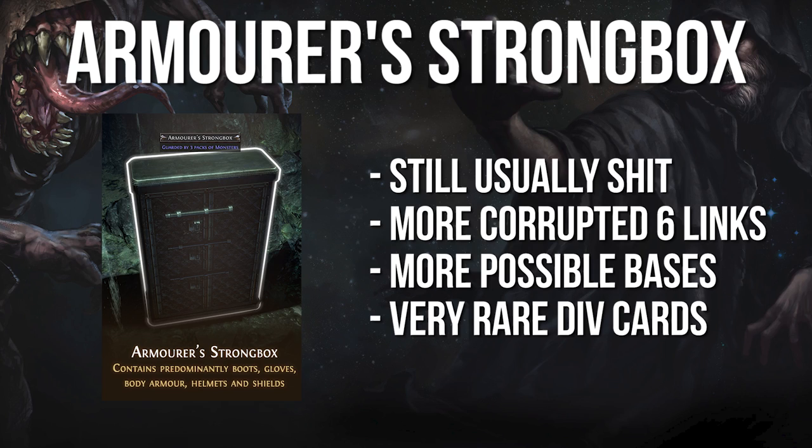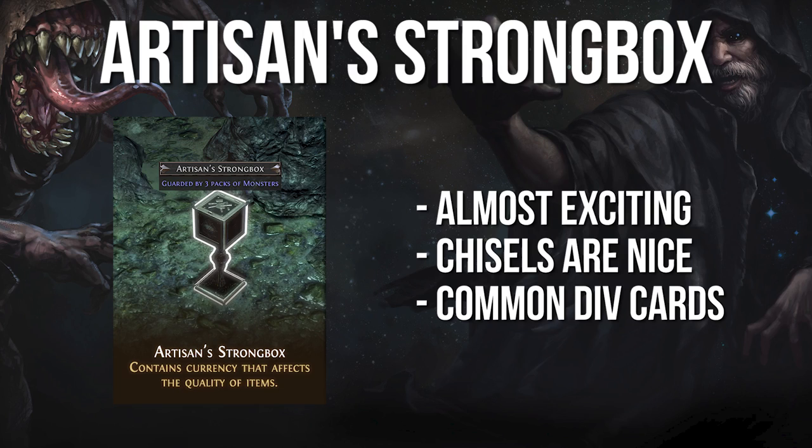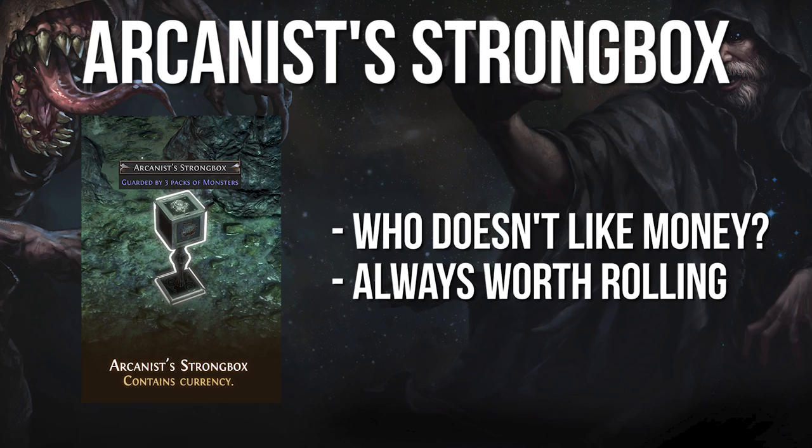Armorer's Strongbox: basically identical to the Blacksmith's Strongbox, but for armor. It's also worth noting this strongbox can drop the Body and the Mayor divination cards, which are more than likely going to be worth more than anything else coming out of this strongbox. Artisan's Strongbox: this one is almost exciting, as it's one of the first strongboxes you can slightly look forward to running into. It drops quality-increasing currency, as well as the Master Artisan divination card, and the cartographer's chisels it spits out can make this strongbox surprisingly profitable.